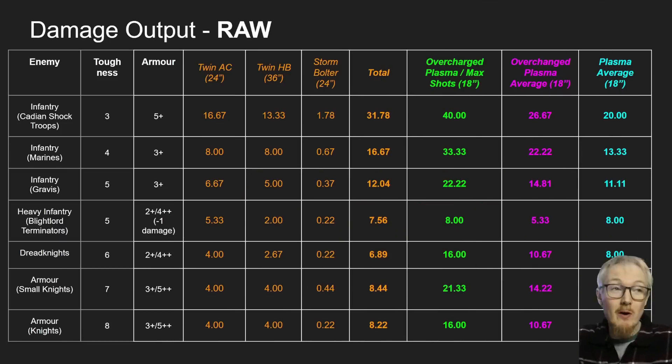Next I'm going to talk about the raw damage output. What I've done is worked out the raw damage that three Baal Predators and six Plasma Inceptors would do if they just shot at the following targets: Cadian Shock Troops, regular marines, Gravis marines, Blightlord Terminators, Dreadknights, small knights, and big knights. I've put their armor and toughness down just to give a rough ballpark. For the Baal Predator we need to look at the combined column excluding hunter killer missiles, since you only get to fire them once.